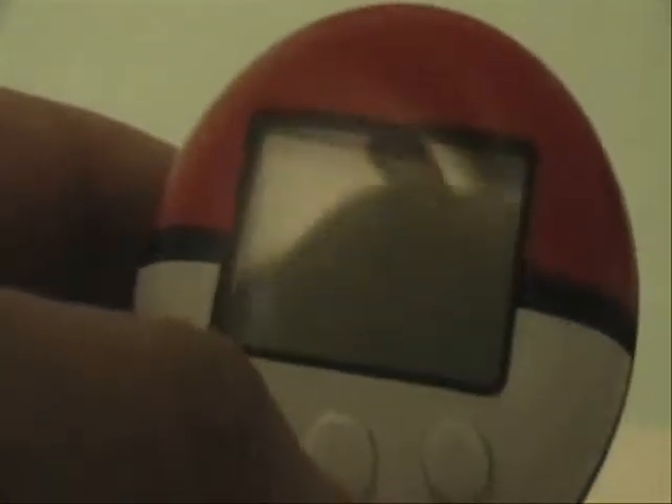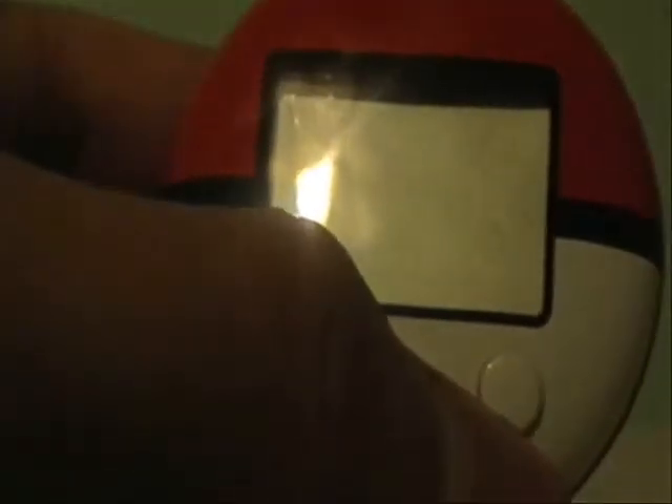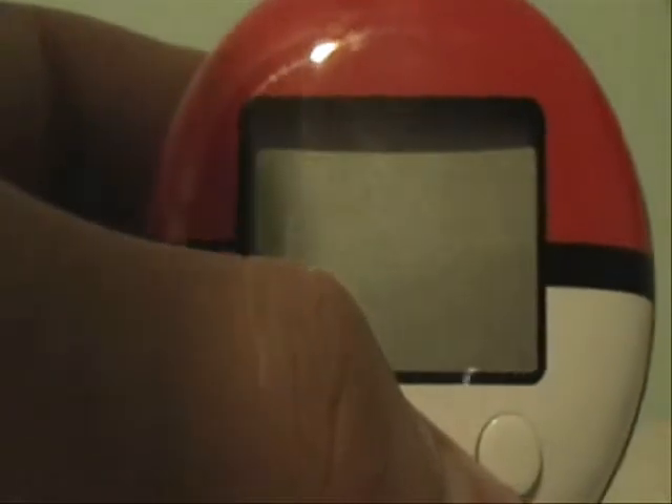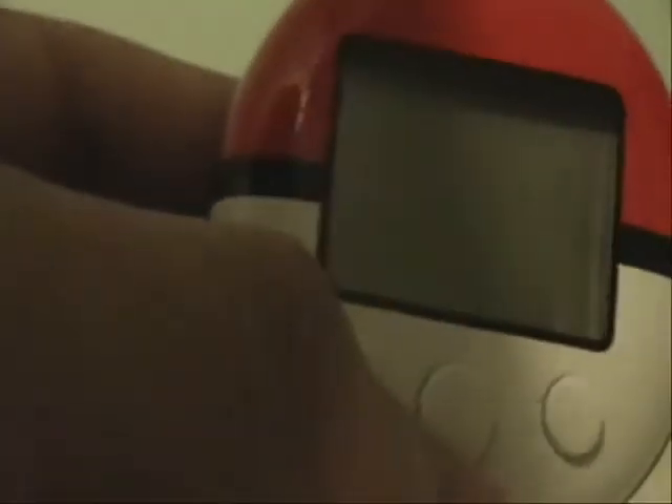Hello guys! It's been a while, but I wanted to do this earlier and haven't gotten the chance. This device here is a mysterious little device exclusive to HeartGold and SoulSilver — the Pokewalker. I'm going to give a full tutorial on how to use it, what advantages there are, how to use it to your advantage, what to do and what not to do, and troubleshooting in case you lose it.